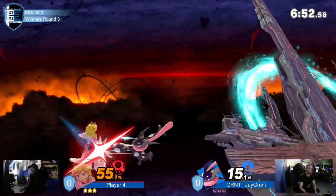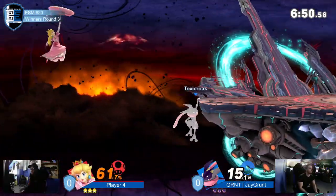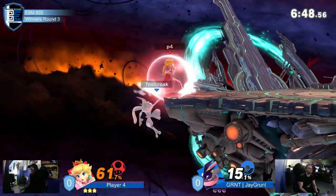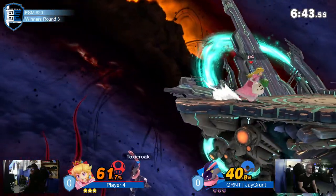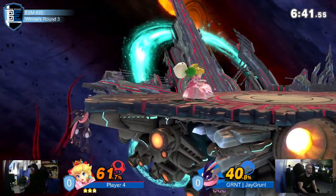Another component to this matchup: Greninja is framed for it, and the fact that he can really pressure Peach. The question is, the same could be said for Peach on Greninja — Greninja not having great shield options, not at all.